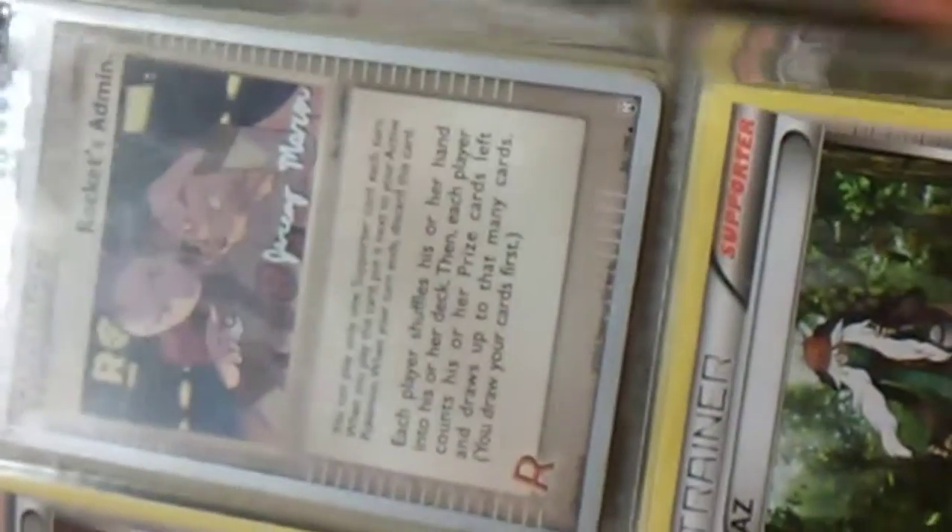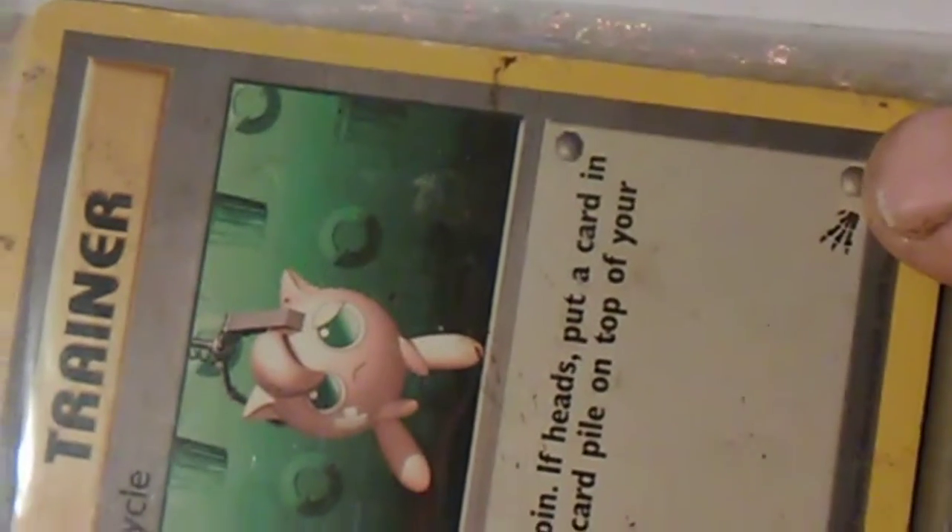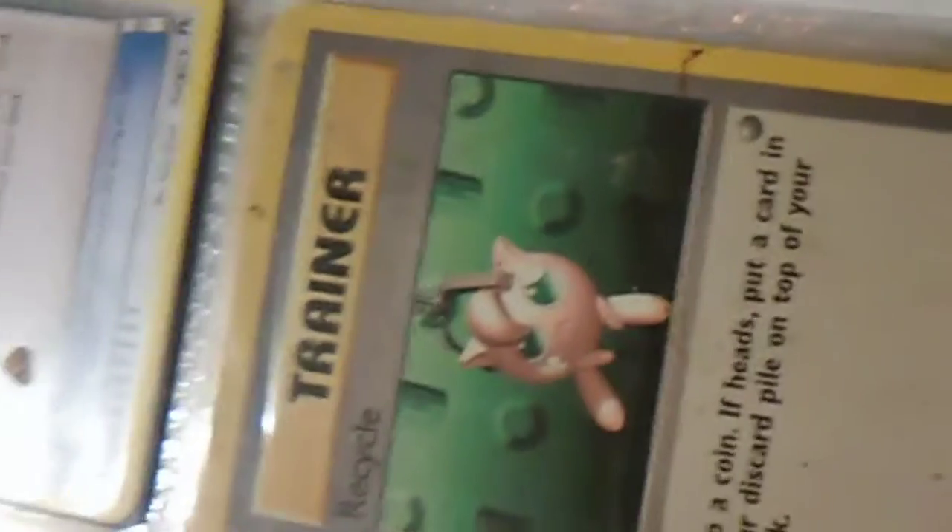Alola Rattata. The rest are just Trainers and Energies, whatever. Right here is an original Trainer card — I have a couple. I love that one. I always loved Recycle from the Fossil set.